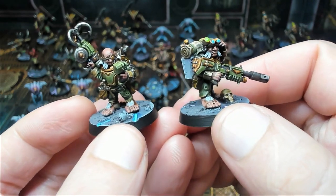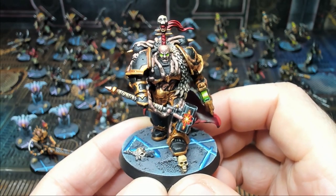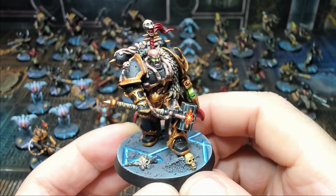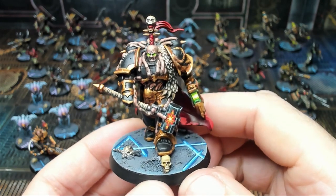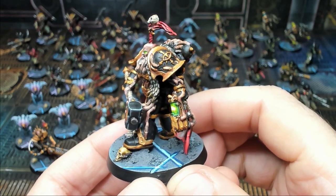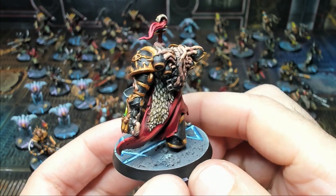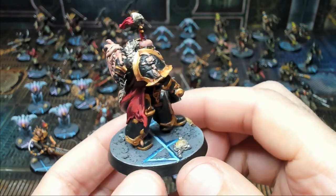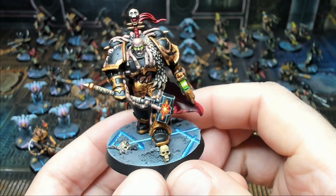Here we have Obsidious Malix the Chaos Lord — the big bad for the entire game. He's totally loaded up and a very powerful adversary. He has a super cool thunder hammer and a chaos plasma pistol. You can see all the detail sculpted into him, from the flowing cape to the fur draped over him. He has obviously been taken by the dark gods and is a very nice representation of a Chaos Lord.